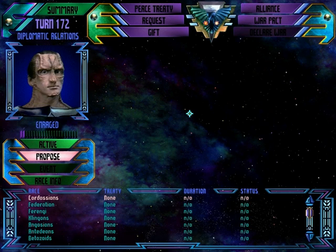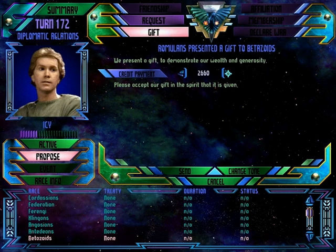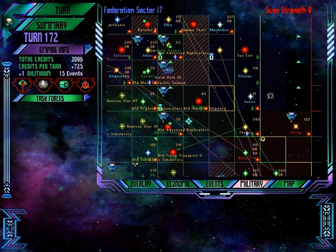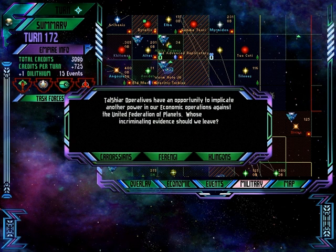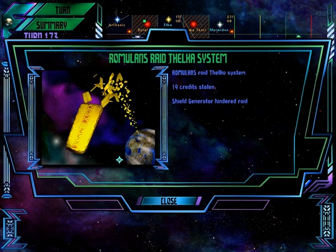The Federation started this stupid war with us. And speaking of which, their allies the Betazoids — we're going to give them more money and bribe them away. We're going to blame the Cardassians and commit an operation on the Federation. We'll blame the Federation for something on the Klingons. Stole money from the Cardassians again.